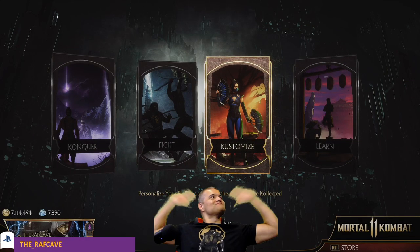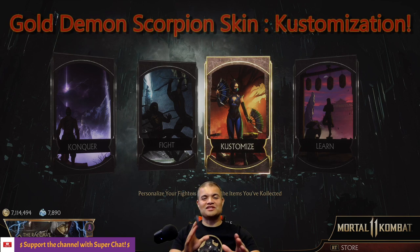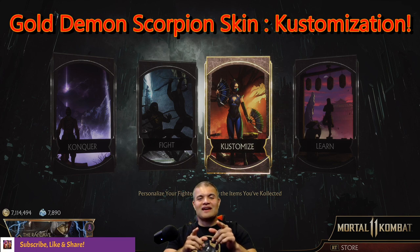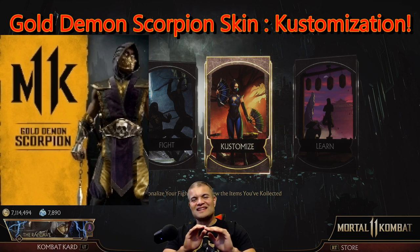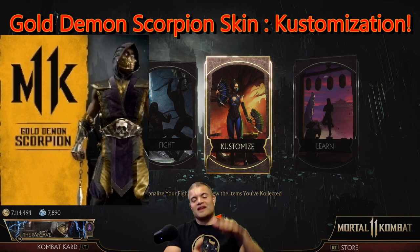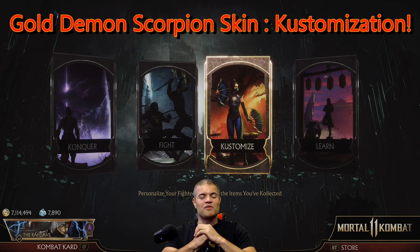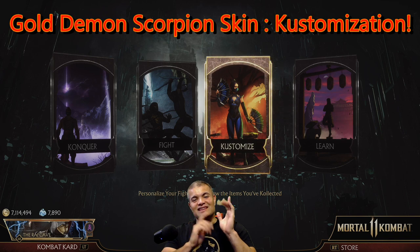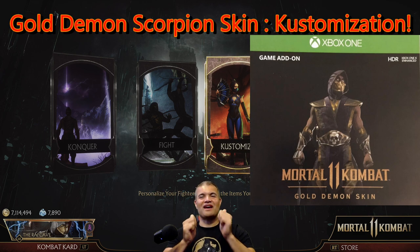What's up guys, it's Raff Raff Came and welcome back to another Mortal Kombat 11 video. This one's a special one — this morning I was able to acquire the elusive, exclusive, hard-to-find nowhere-else collector edition huge mask tower Scorpion collector edition, which I really wanted but wasn't able to get. Lo and behold, on eBay this morning I was able to grab one.